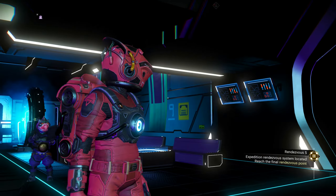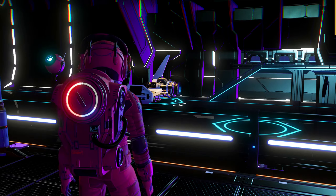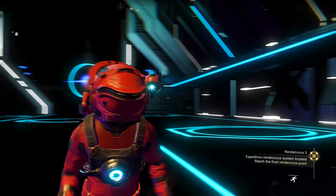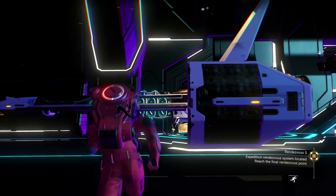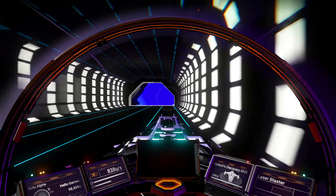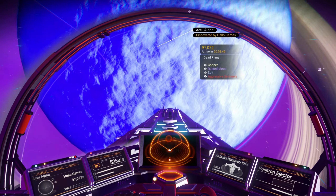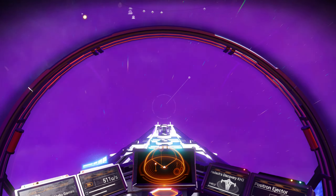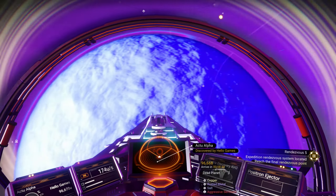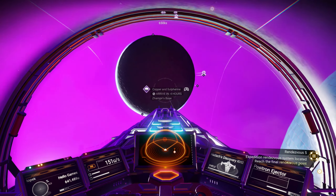Reach the final rendezvous point. I don't see a rendezvous point right here in the vicinity, so let's click on it. Now, maybe I need to go out of my ship. I need to find the rendezvous point. Is there a rendezvous point? There's supposed to be. Apparently, people have found portals. But I wish it would tell me where the rendezvous point is. I don't see one, though.